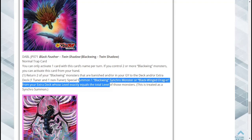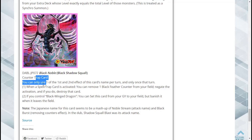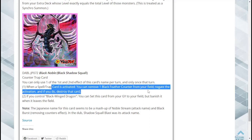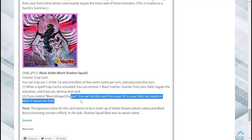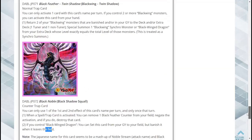Black Shadow Squall is a counter trap card. You can only use one of its two effects per turn. First, when a spell or trap card is activated, remove one Black Feather Counter from your field to negate the activation and destroy that card — a negation trap. Second, if you control Blackwing Dragon, you can set this card from your graveyard to your field, but banish it when it leaves the field. Having a negation trap is huge in modern Yu-Gi-Oh.